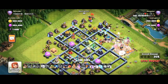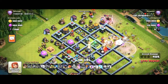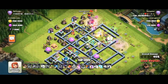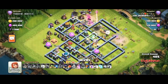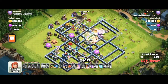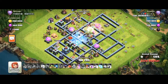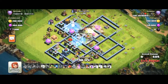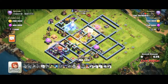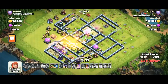He'll soon be at seven thousand trophies because the season just started. You can see he placed the Grand Warden ability and still has a blimp. He uses the RC on the other side to create a funnel so troops go to the middle. Now is the time to use the blimp for the Town Hall — he got the Town Hall right now, so it's easy for him.